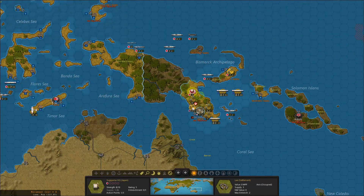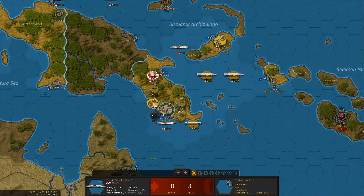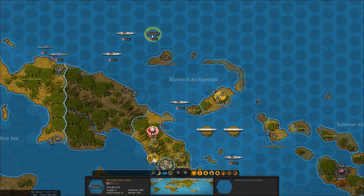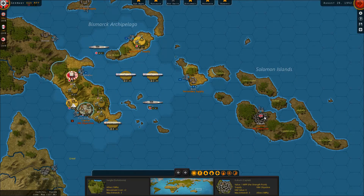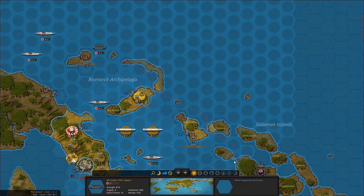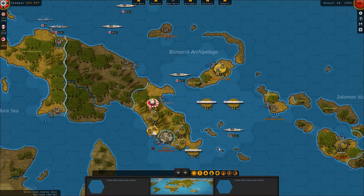Move them all the way down - next turn these guys can actually take over and make sure that these guys are in a bit better supply over here. I'll go for the support, and that's pretty much it. I've already taken this, I might actually be able to take this too without too many problems. All right, taking quite a canal.